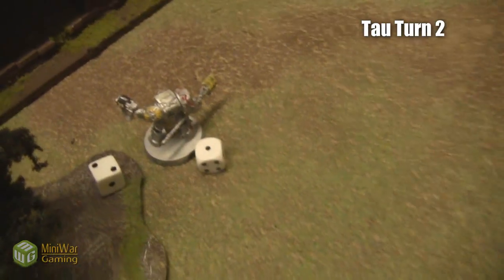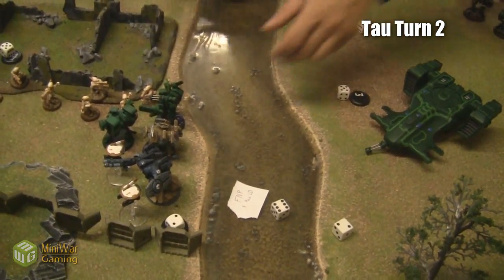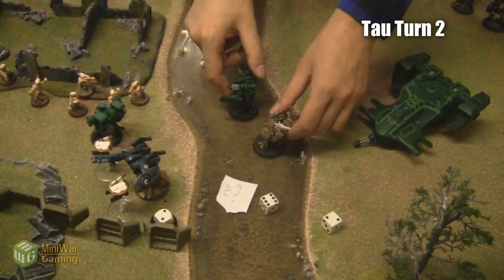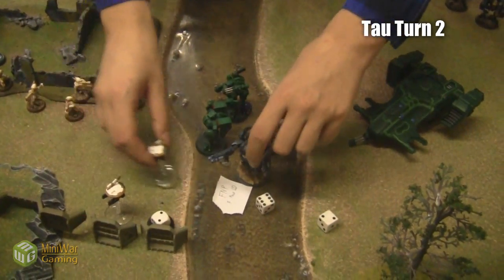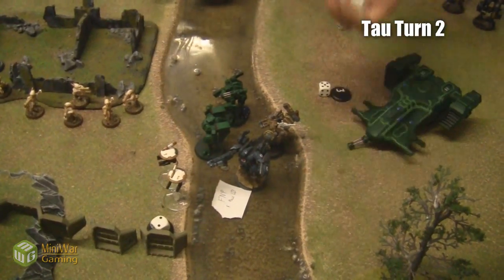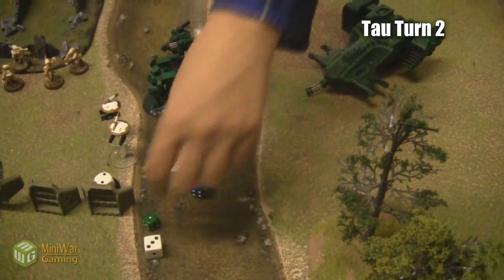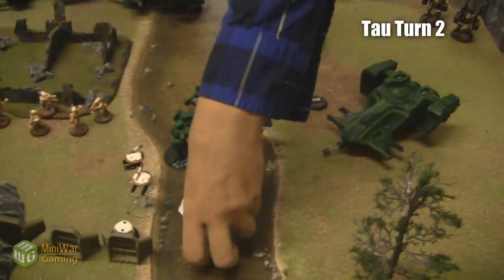A burst cannon nearby does another wound — he's down to one wound already. These guys all jump back into the feel-no-pain river, but we keep the drones out since they absorb hits first and don't need the dangerous terrain roll. One Battle Suit fails his dangerous terrain check but passes his three-up armor save. Gray Knights turn two now begins — this is what he's been waiting for, with the majority of his army still in reserve.